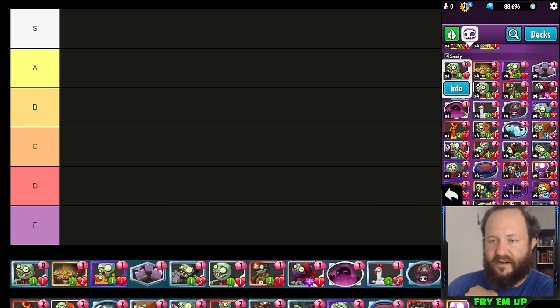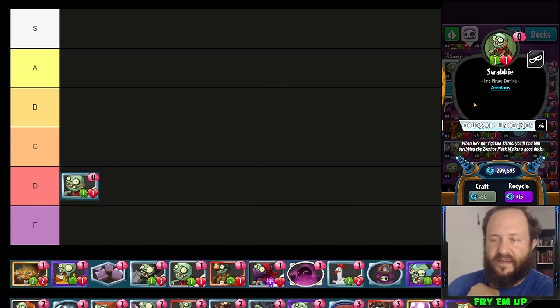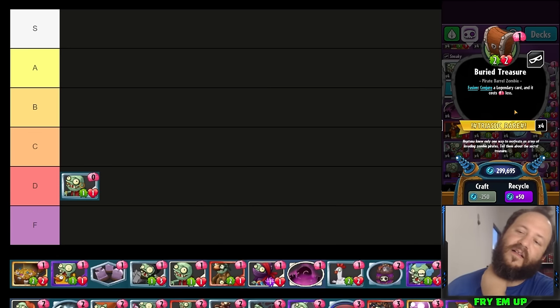The only real viability of Swabby as a zero-cost one-one is in a Tele-Imps stack if you want a very cheap way of teleporting with a deadly imp, but even then it's usually a lot worse than Imposter and Neutron Imp and stuff like that. I'll put it in D tier because it does have uses, but they're very limited.